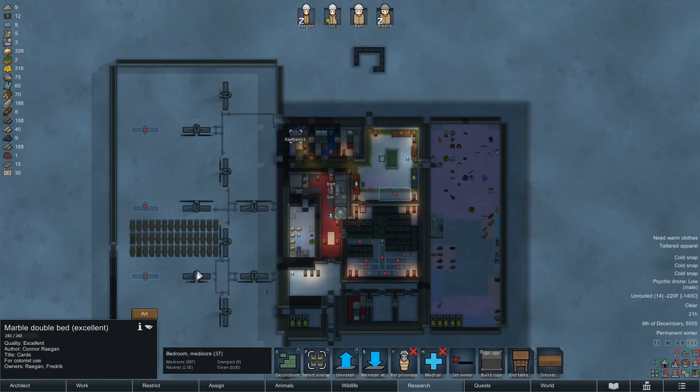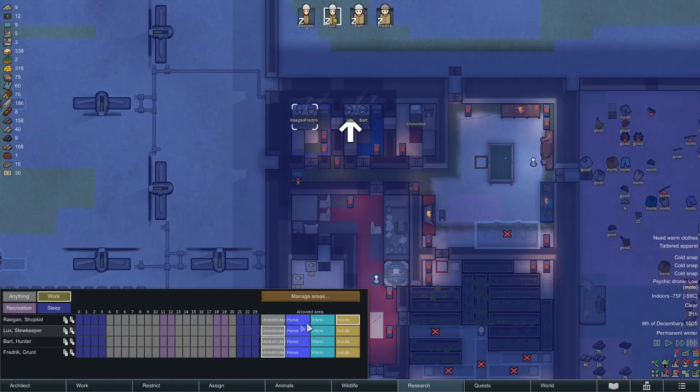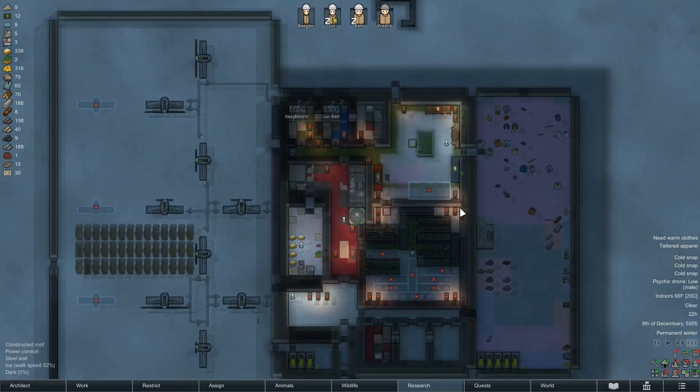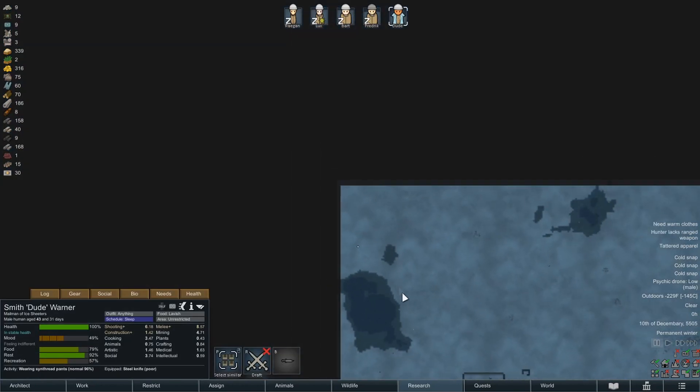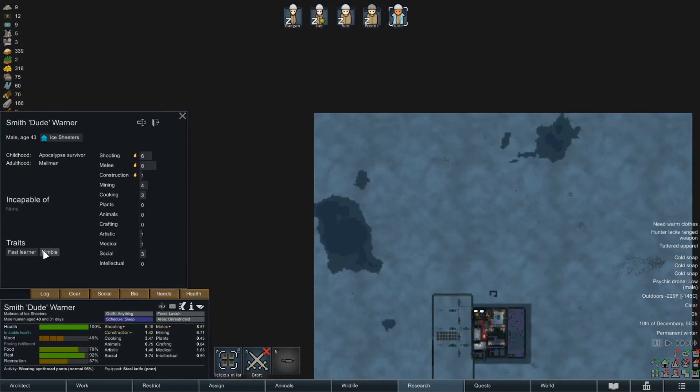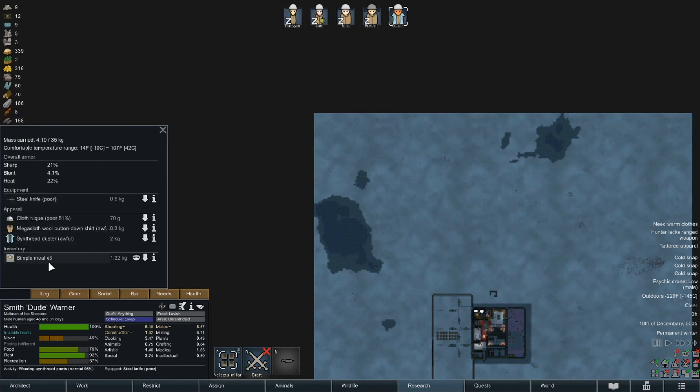By morning you should be free range again. A dude just joined — a fast learner, nimble, but doesn't do shit. This guy could be our cleaner. He can mine a little bit. We don't have gear for him. He showed up with meals and a knife — it's only good till 14, he's not likely to make it out here.